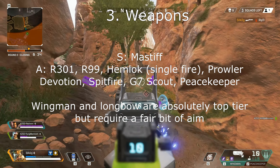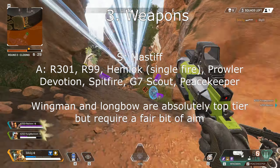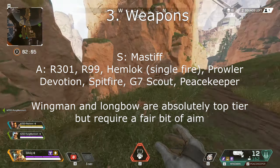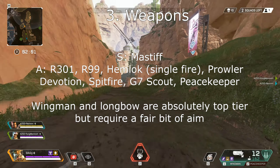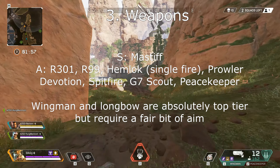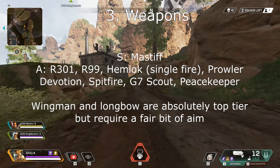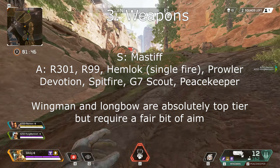This bad boy will do 144 in the body and 288 to the head if you hit your shots, and it has a fire rate of 96 rounds per minute which is really good for a single-shot shotgun. At A tier we have a lot of weapons: the R-301, R-99, Hemlock, Prowler, Devotion, Spitfire, G7 Scout, and Peacekeeper. We also must consider the Wingman and Longbow — both absolutely top tier and really good; the Wingman could even be S tier. But for the average player they're not going to be that great as you'll need pretty good aim to use them.